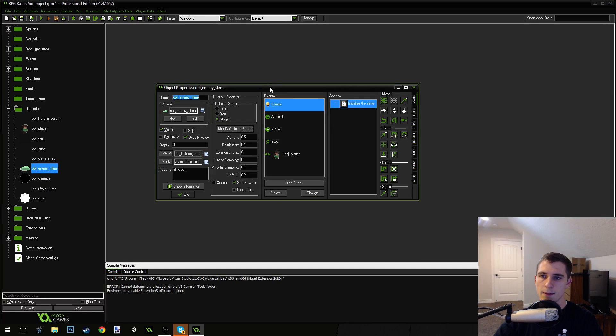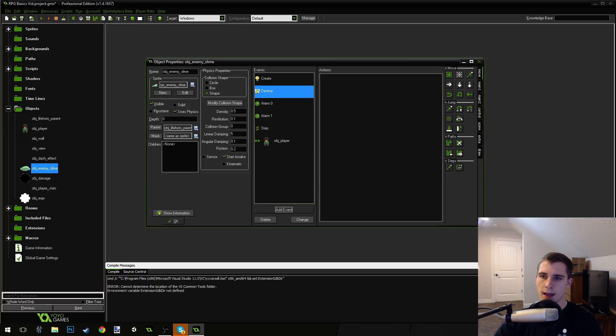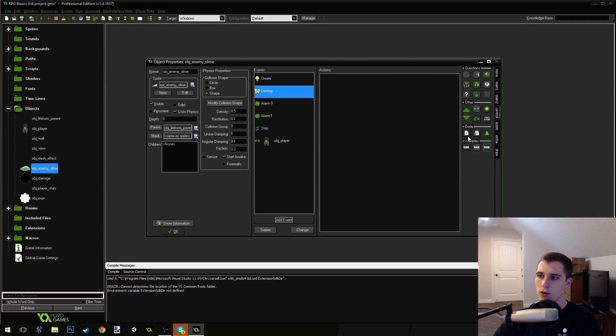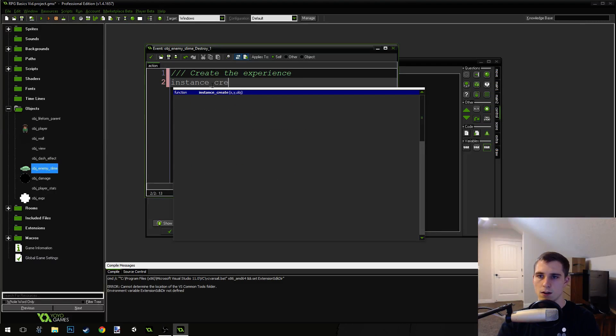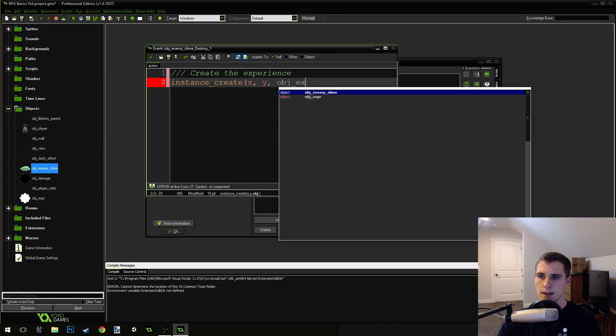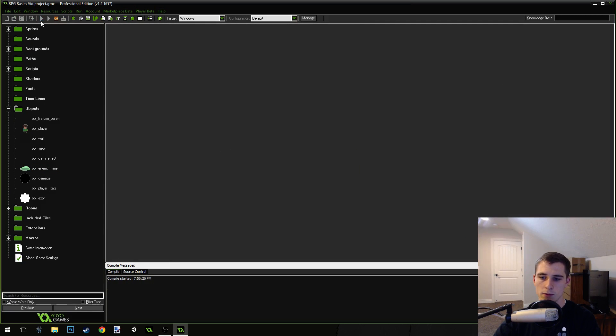Let's go into our enemy_slime object and add a destroy event. This will happen when the enemy slime gets killed. We're going to drop an experience orb using instance_create(x, y, object_experience). So we're just going to create one experience orb for each enemy we kill right now — you could create more if you wanted to.